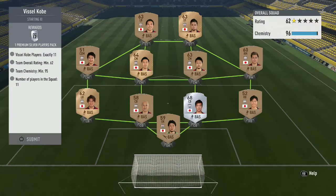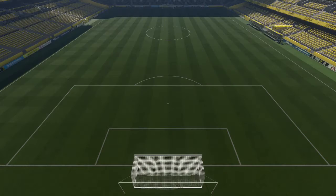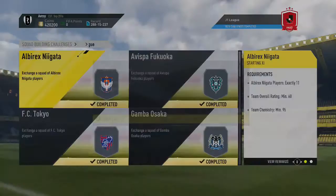The last two: Vissel Kobe — just one silver center back here, CDM at left mid and a left back up front. That one's pretty easy. The final team we completed is Yokohama — two silver players, and we've got a goalkeeper playing right mid. And that is the squad done — all 18 teams completed.